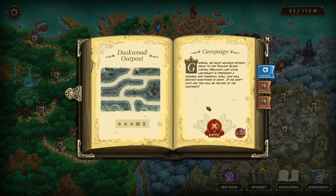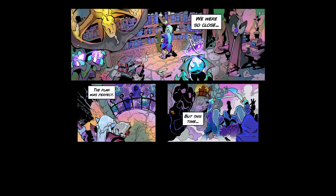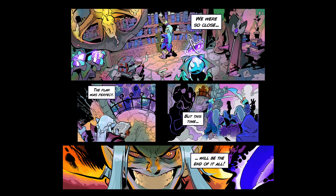So let's jump into it. It's going to be the Duskwood Outpost. My first impressions were that this was going to be a pretty tactical and fun map. It says: General, we must advance without delay to the Twilight Elf's capital. Milicia's last loyal lieutenant is preparing a terrible and powerful spell that will destroy everything in sight. If we don't stop him, this will be the end of the continent. The reason I tell you about stuff like crashes is because I want to be genuine when it comes to my feelings on things, and I don't want to always be pretending that nothing happens behind the scenes.